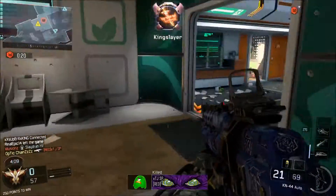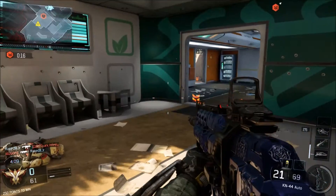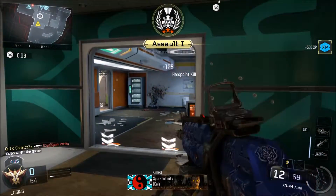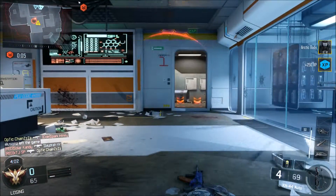Right now I'm in another spot — the Hardpoint room. Basically all you do is sit in this little room and pick people off while they're spawning, or wait for people to move around in the Hardpoint like this guy right here. You can get free kills and level up easy and fast like that.